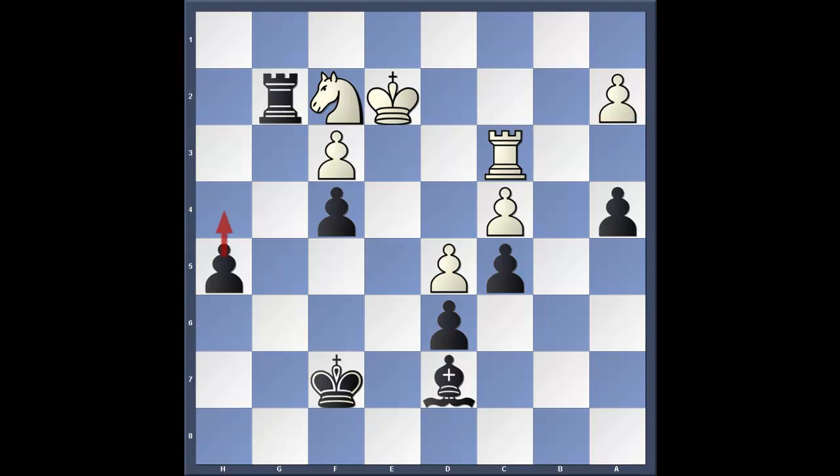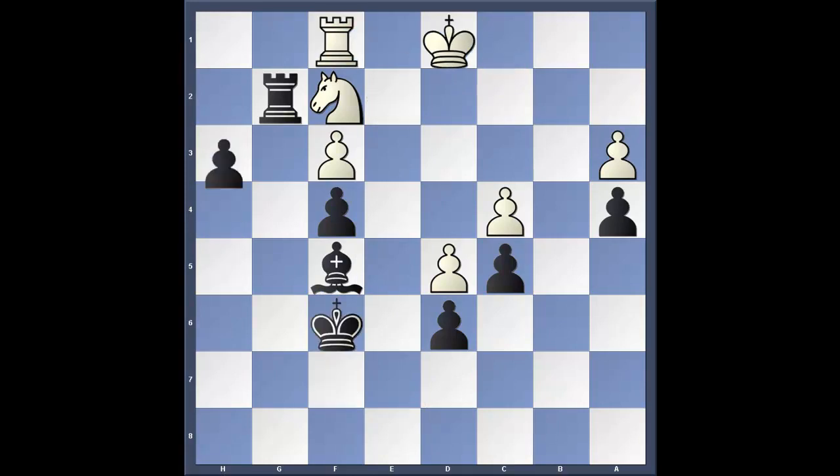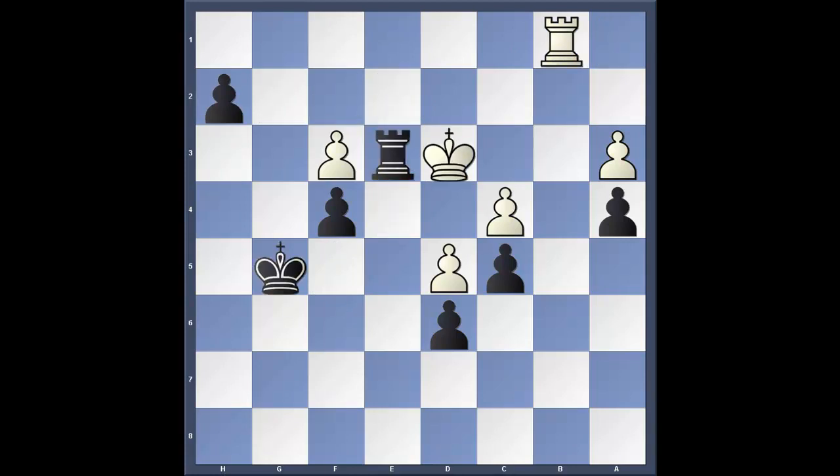We're up a pawn, and now the game is simply a matter of pushing the h-pawn. Rook c1, bishop f5, a3, and after pushing the h-pawn, bishop d3 check — and the game very soon ended after that.